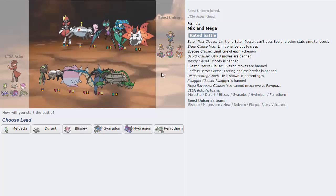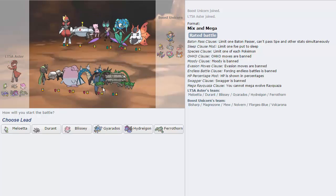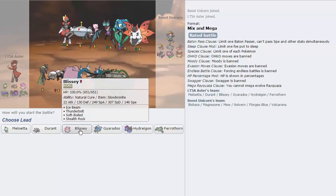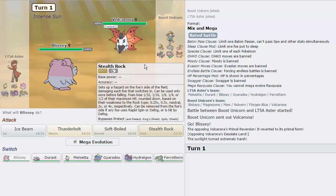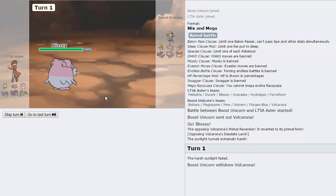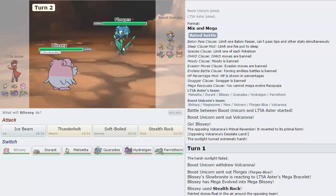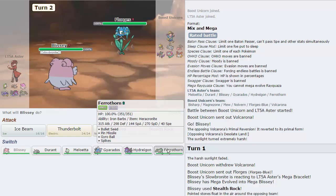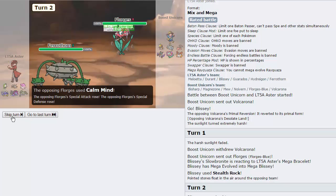My opponent has a cool team - I'm curious to see what Mega Stones these things are going to be holding. I'm going to lead with Blissey because that is a very good matchup against my opponent's team. He leads with Volcarona - that's fine. I'm just going to go for Stealth Rocks. Red Orb, okay - Intense Sun, that's cool. We're going to Mega Evolve. He's going to go into his Florges actually. We do have the Slowbronite now. I probably shouldn't have Mega Evolved right away because Natural Cure is really, really nice. I'm just going to go to Ferrothorn - I'm going to Spike Stack this guy actually.